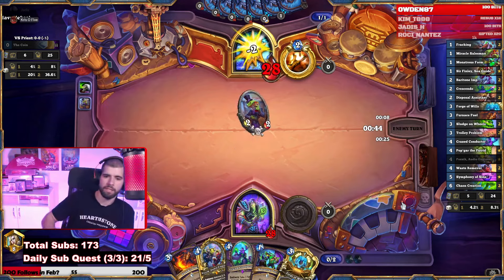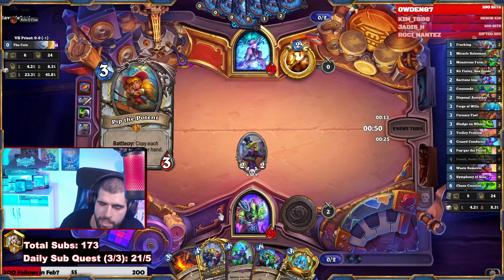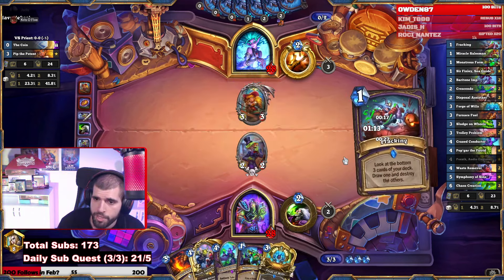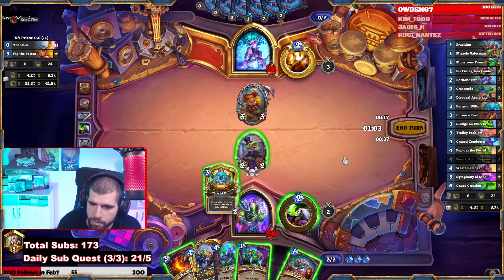This allows us to do some good stuff real soon. Like next turn we can set up the location, turn after with the monstrous form. So this guy is an Overheal Priest — could be OTK Overheal Priest kind of deal. Let me just put down the Forge of Wills here and go face. Next turn we can maybe just tempo out Pazic or something.